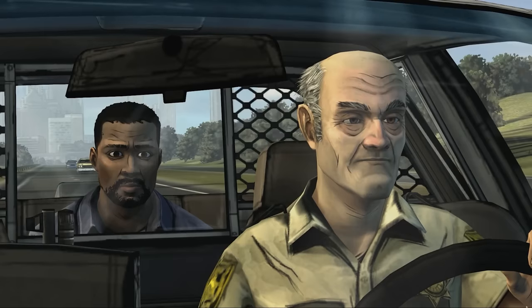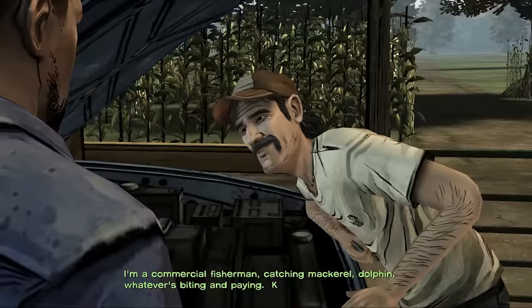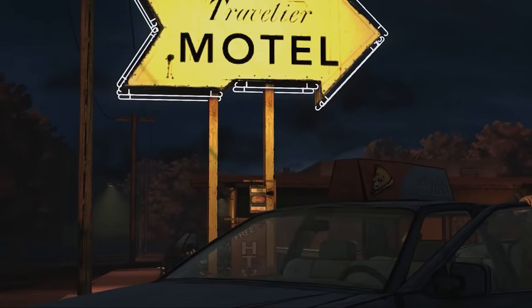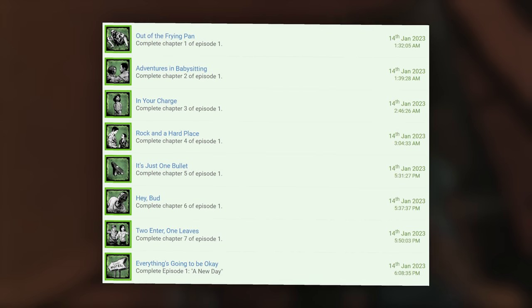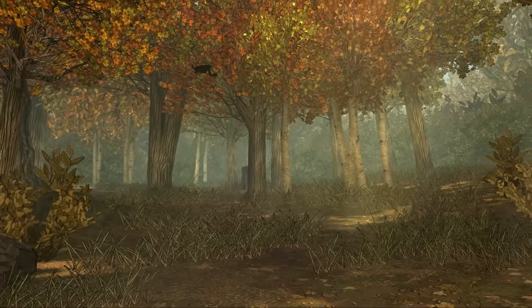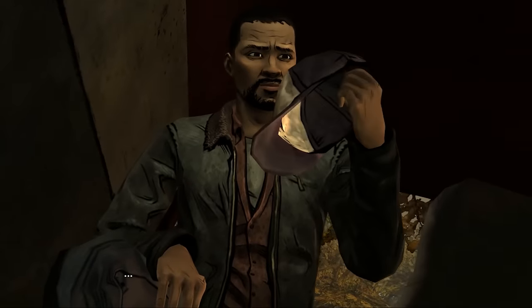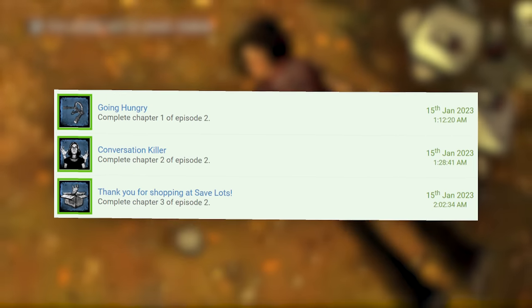The first episode is great — it's the episode where you meet Clementine and Kenny, and where you make your first split decision deciding whether to save Doug or Carly, ultimately ending in the motel before the unfortunate events of episode 2. As day 2 drew to a close I had finished episode 1 and earned all 8 trophies. The goal for day 3 was to complete episode 2 but this didn't really go to plan. I got decently far, finding Clementine's hat while looking around with Mark, but that was as far as I got — day 3 and only 3 trophies.